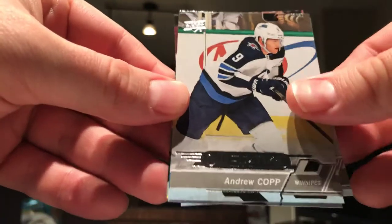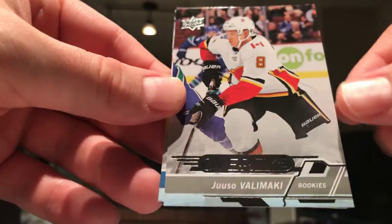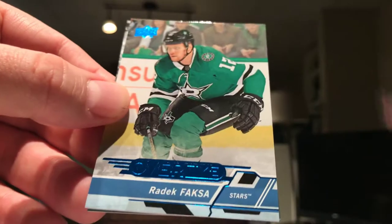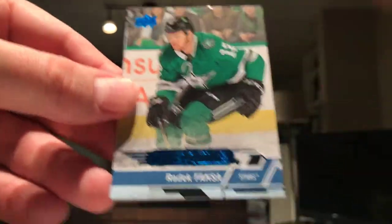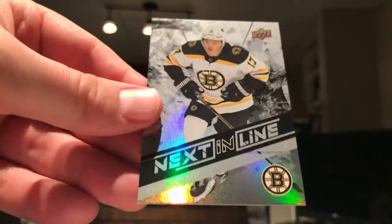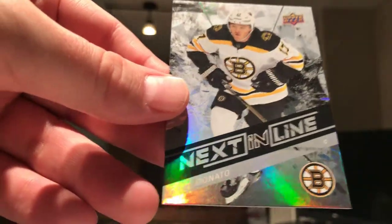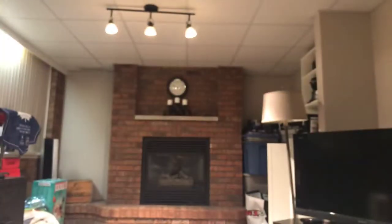Let's do Overtime Wave 2 — let's see what we got. We have Aleksi Saarela or Topi Valamaki — this is a rookie, not bad. A blue parallel of Radic Faxa to go along with our Materials. And then we got a Next in Line of Ryan Donato.